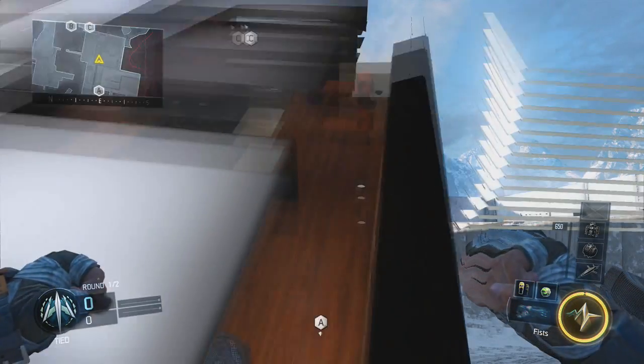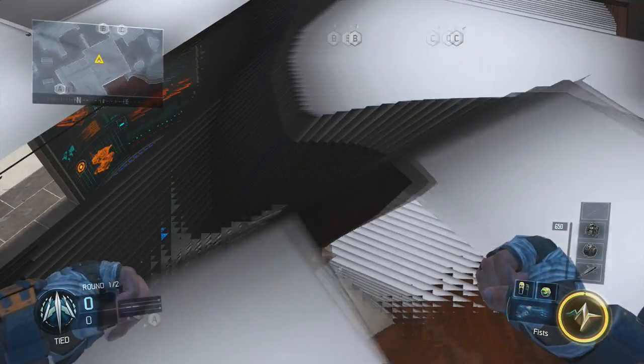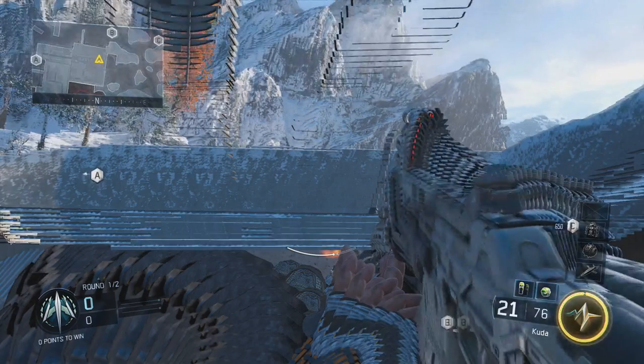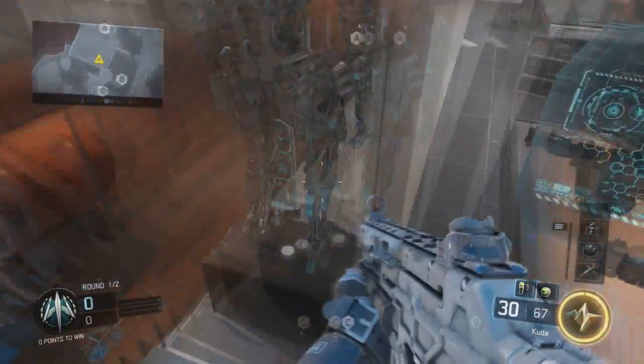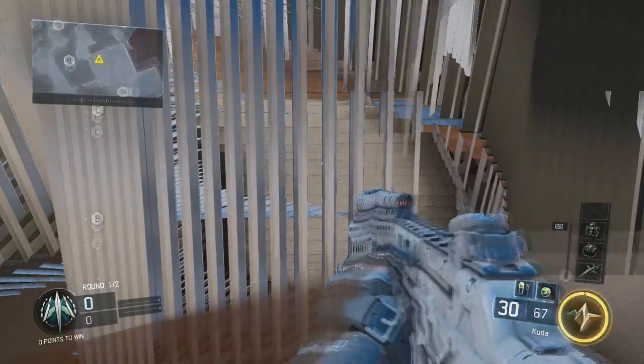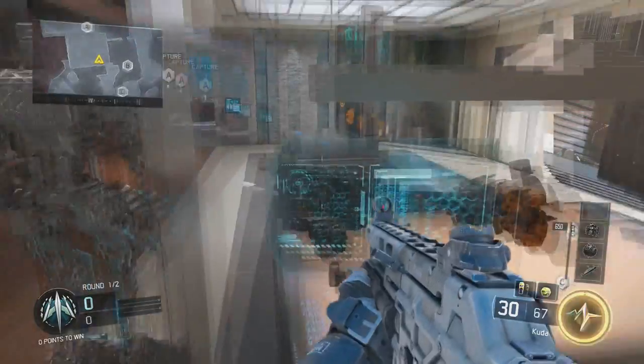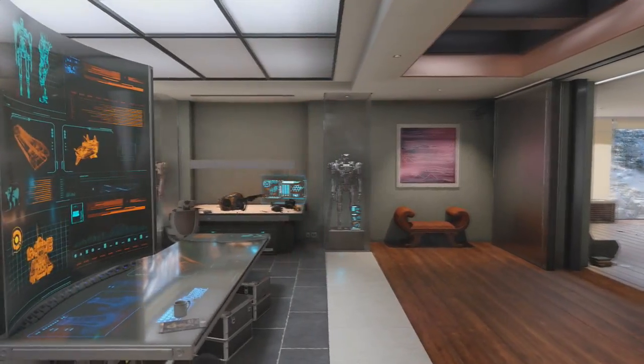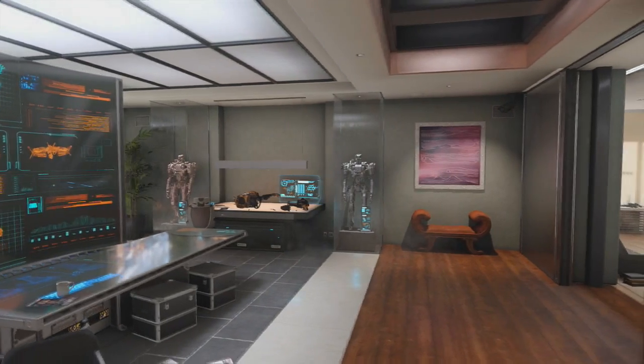Now from this point you could actually travel anywhere on the upper floor of the mansion, and it's pretty cool because I was actually able to drop behind where this robot is encased in glass. It's kind of hard to explain, you'll know what I'm talking about in the video, but it's a really cool spot because once you breach through the wall you can more or less travel inside the walls of the mansion.